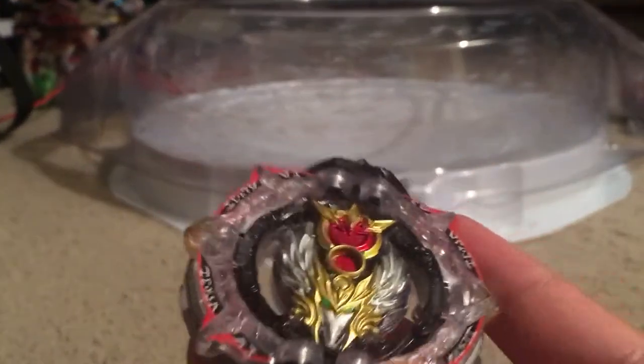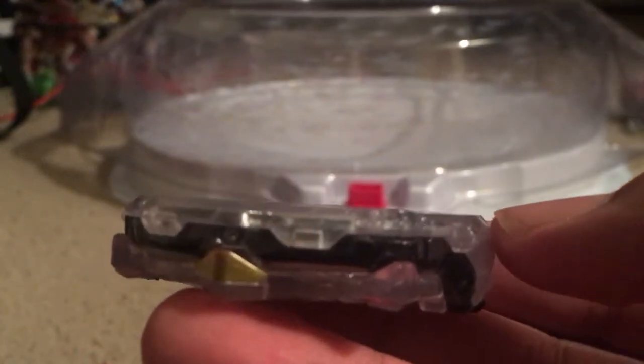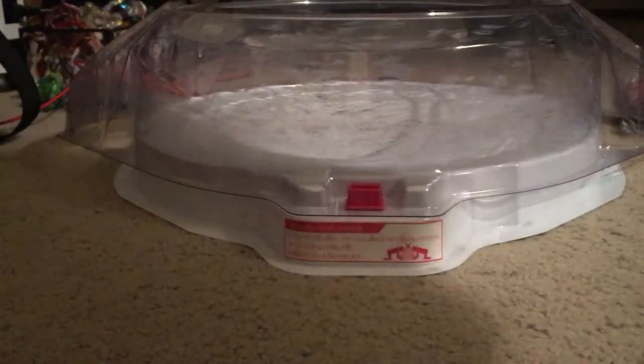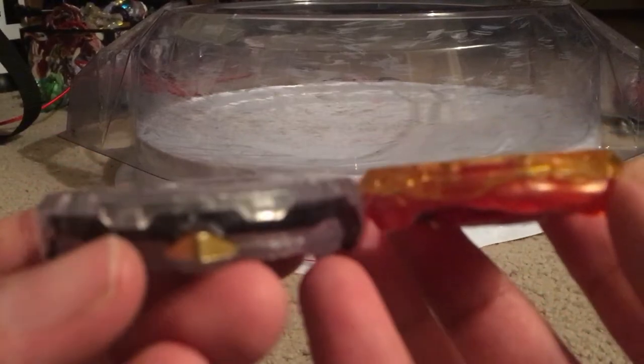Here we got the layer now. When it spins, it's like a bear trap — but everything else is flat. Look at that, it's like Cosmo. Let me show you Cosmo Valkyrie — this is what it reminds me of. Look at how flat it is. I know this one is curved slightly, but this one is slightly curved too.